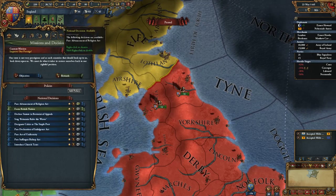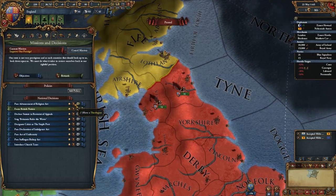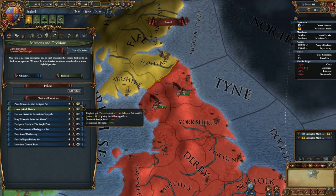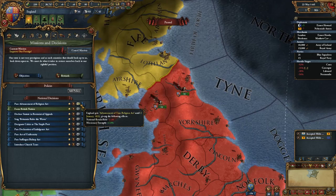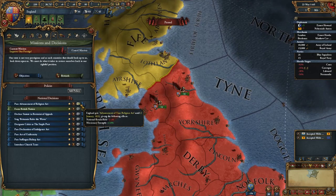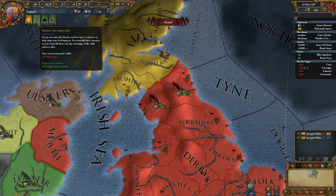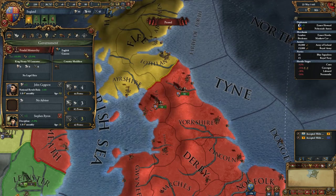We now have a national decision available: the Advancement of Religion Act. It's available because we have a theologian in administrative office. If we choose this, it gives us the Advancement of True Religion Act until the end of the game — it gives a little bit more national revolt risk, but also a little bit more missionary strength. We don't mind the revolt risk because we just picked up an advisor giving minus three, and this act only adds plus one, so we're still at minus two overall.